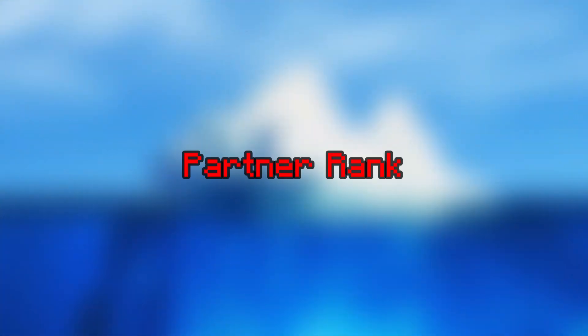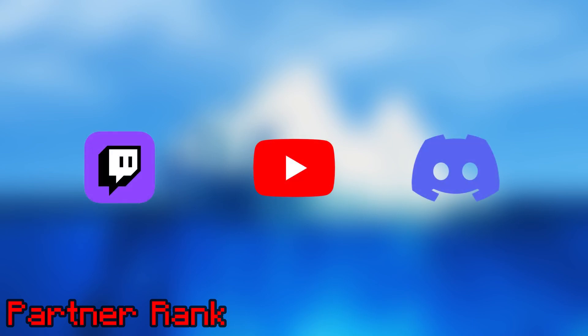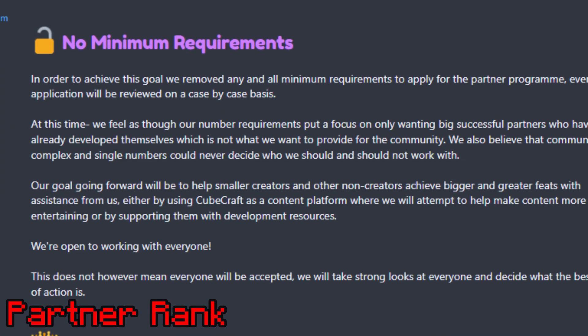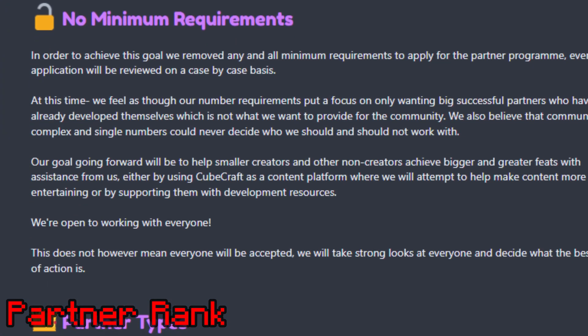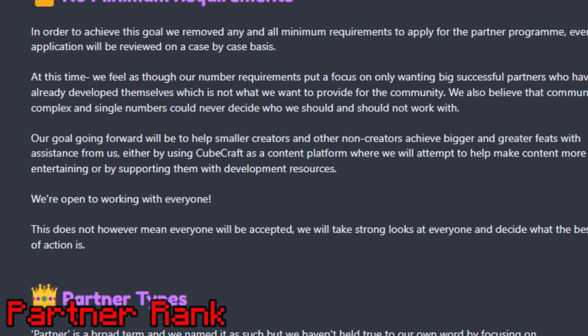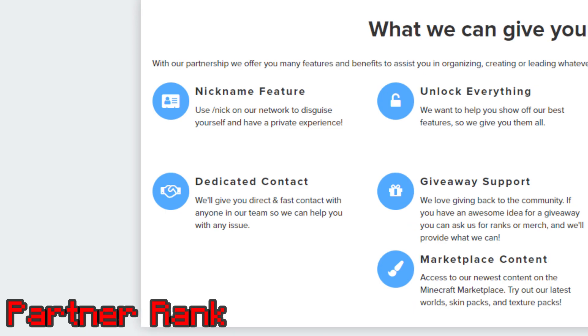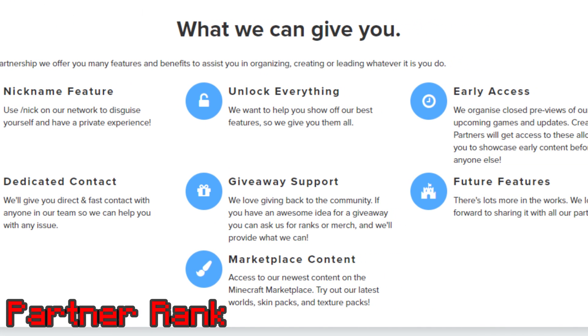Partner Rank. Partner Rank is basically CubeCraft's version of YouTube rank, Twitch rank, and external community all put together into one big rank. There are no requirements, so anyone who owns a YouTube channel or runs a Discord server can apply and might just be accepted. Those who achieve this rank will be rewarded with a number of benefits, which are currently displayed on the screen.